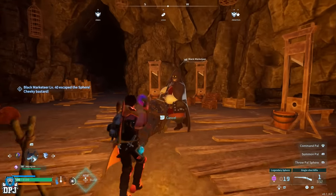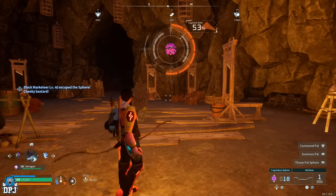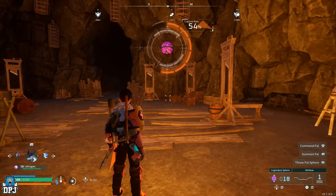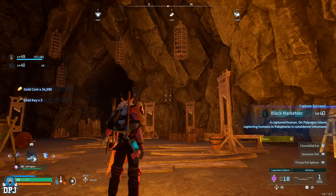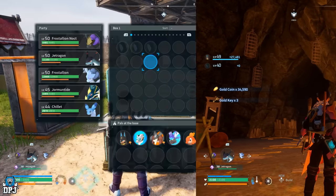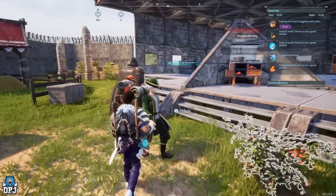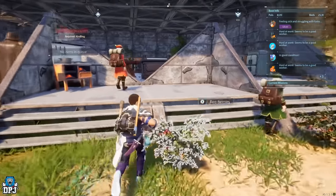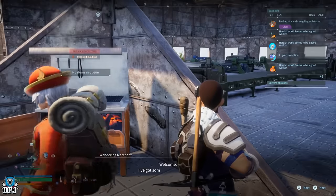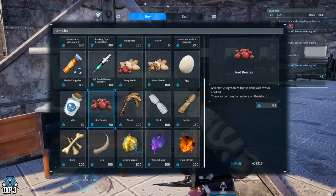You can actually capture this black market vendor and as you know he sells those pals. If you capture this dude there's a way of rotating that loot so you can simply rotate his stock until he has the pal you want to buy. To do this, you first have to come to him and capture him. Capturing him is probably harder than taking him out because you're going to use a lot of spheres - you'll need legendary or ultra spheres, as those are the only ones that will cut it with this guy.